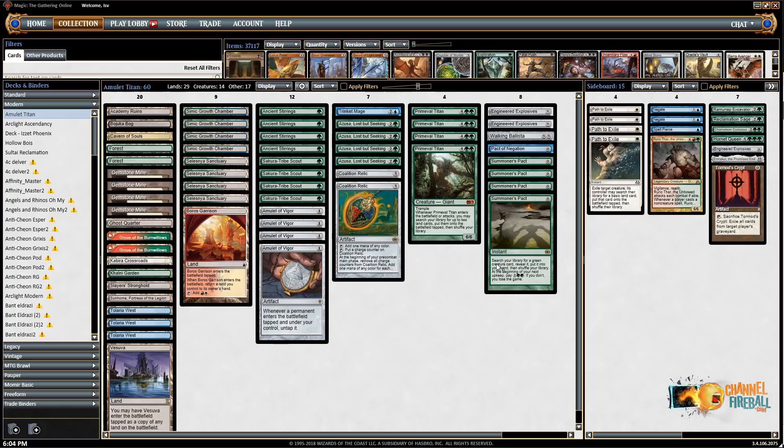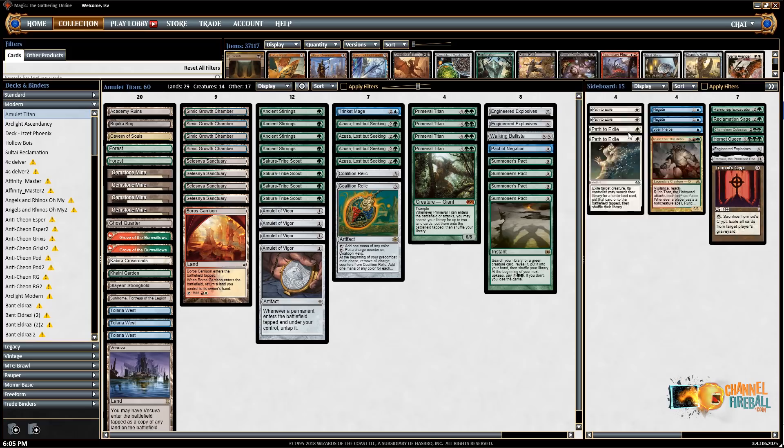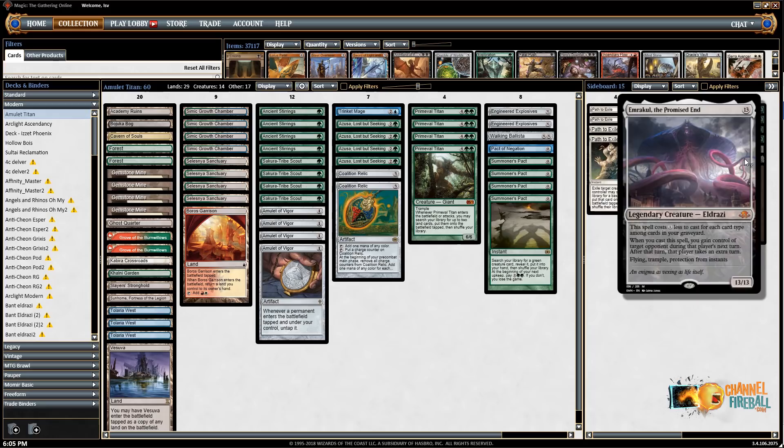This particular build has Coalition Relic and Sakura-Tribe Scout as additional ways to hard cast Primeval Titan besides just Azusa. The Coalition Relic also helps against something like Blood Moon — turn three Relic, it's still just turn four Titan. The combo of Coalition Relic from the old Titan build is pretty powerful. The sideboard has Summoner's Pact targets like Hornet Queen, Chameleon Colossus, Ramunap Excavator to get lands, and Ruric Thar as a way to punish decks with lots of disrupting spells. Also Path to Exile against aggressive decks, Negates and Spell Pierces against combo or control, Tormod's Crypt against graveyard decks, and Explosives against decks like Bogles. Emrakul is another big finisher if the game goes long.